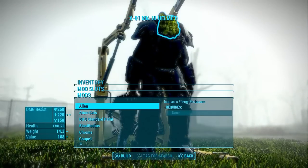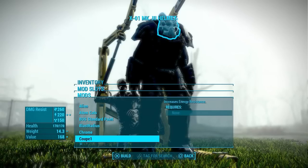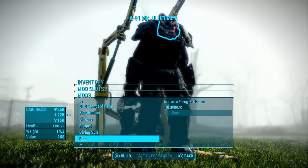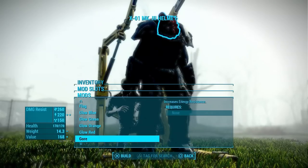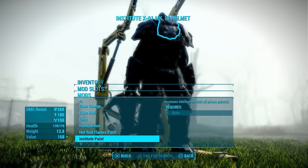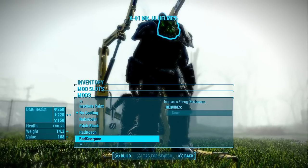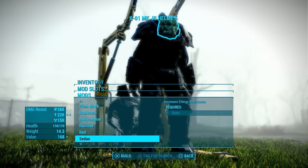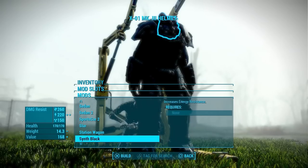Next up at number 6 is Custom Paint for Power Armor by Scientist711. Another entry from Scientist711, this time adding a collection of 26 new paint jobs for Power Armor to craft at the Power Armor workstation. All of the textures are based on community suggestions and can be added to X01, T60, T51 and T45 Power Armor. All of the crafting is free so you don't need to worry about having materials. All of the new paint jobs add energy resistance like the prism material.